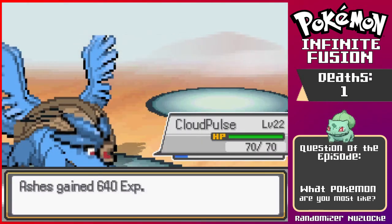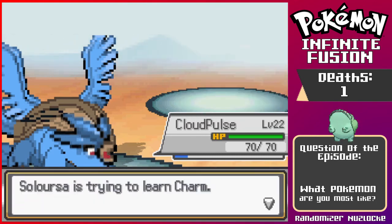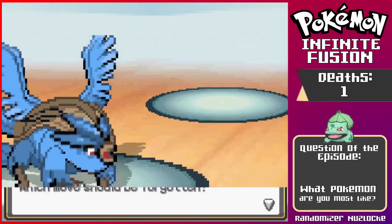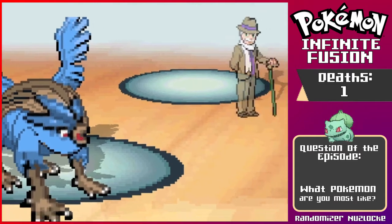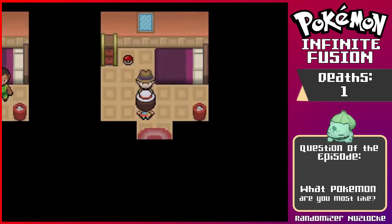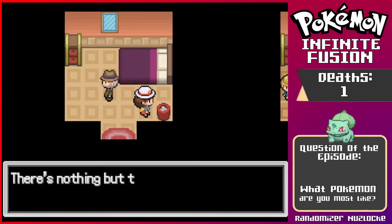I know I probably should get rid of Leech Life, but it's just some little bug stuff. We don't have many bug moves anyway. I didn't want Charm — stop learning Charm. We're learning so many moves right now. We got a good amount of money for that. I'll just take your sticky barb — thank you sir, I appreciate it. Nothing but trash, I just want items.